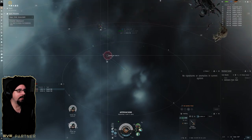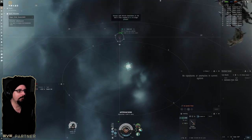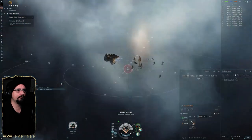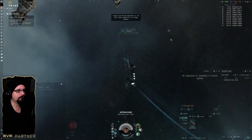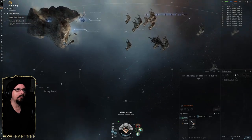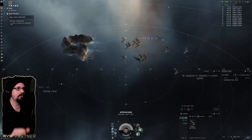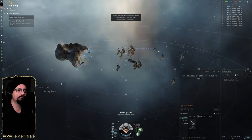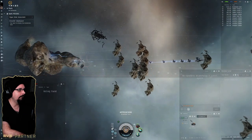This is being run on a max-skilled alpha, so your mileage may vary when it comes to shield boosting amount, range, and damage. Heading back towards the acceleration gate. Now as we make our way back, we'll get a reload, get the afterburner on, and do one cycle on the shield booster just to cap us off a little bit before we reload and activate the gate.